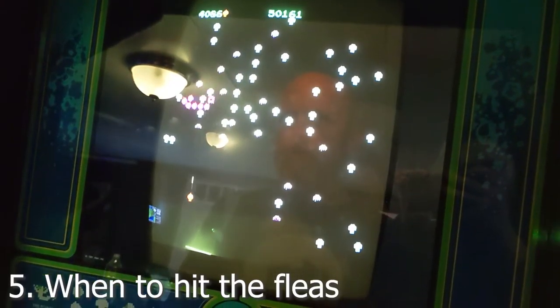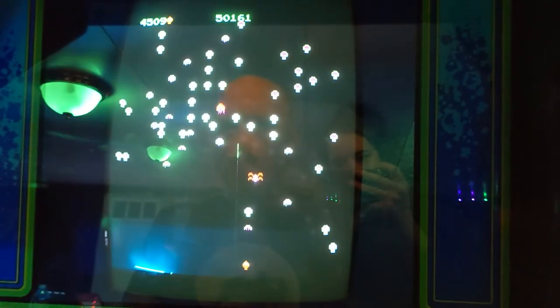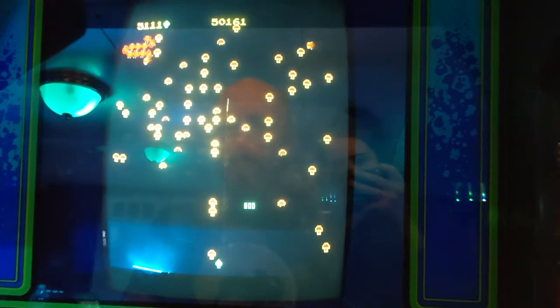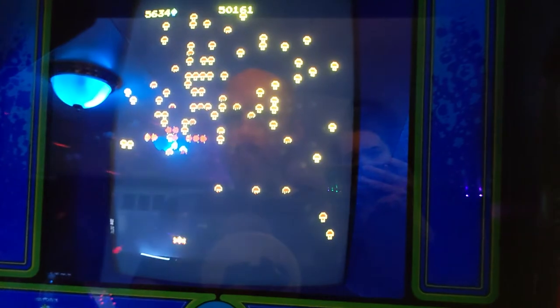When you hit the fleas, you have to hit it twice for it to go away. And once you hit it the first time, more will come down. It kind of gets annoying, so you have to work out when you want to hit it.